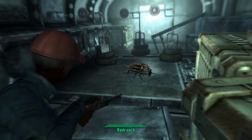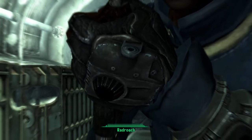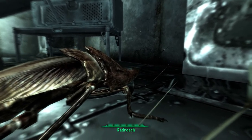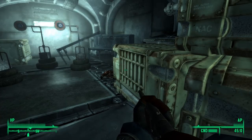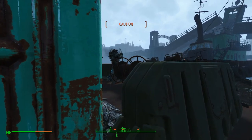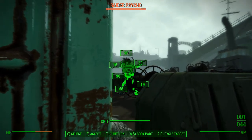For the most part, VATS worked in Fallout 3 like it said on the tin. Real-time shooting is largely based on what your reticle is pointing at at the moment, but VATS allows the stats to take over. Just point at a body part, and if you have good enough stats and good enough luck, you'll hit them.